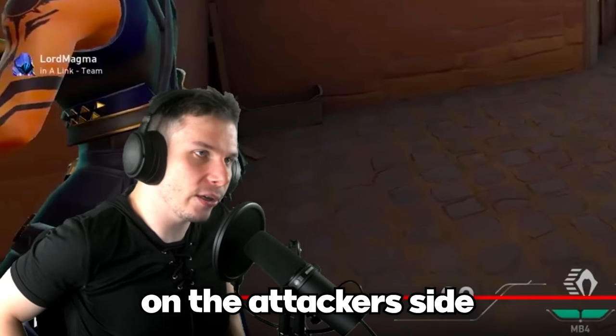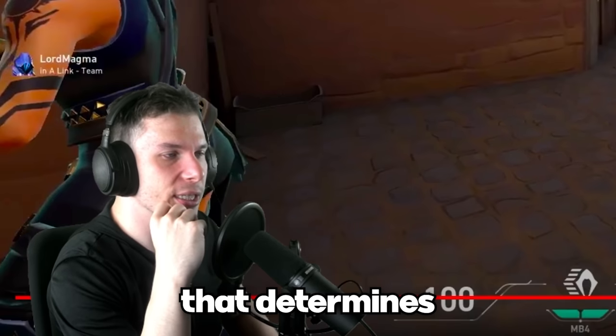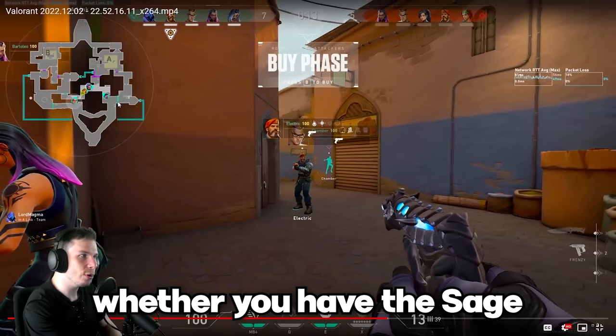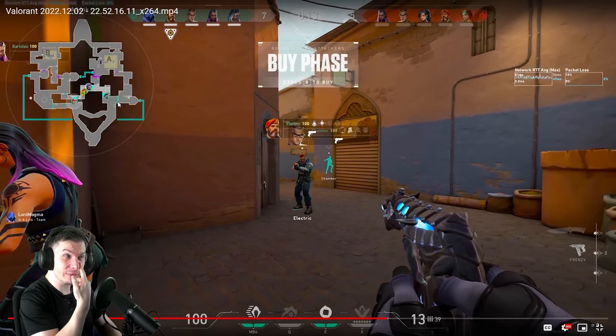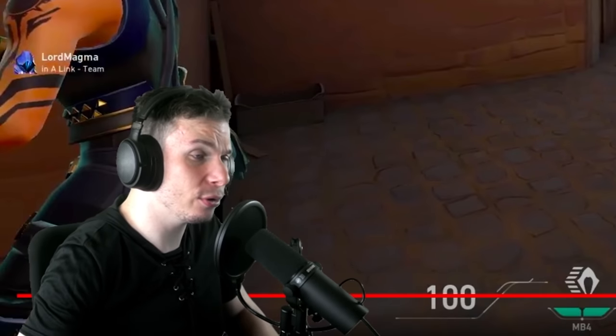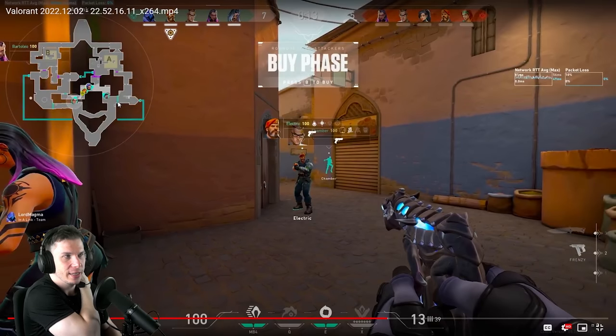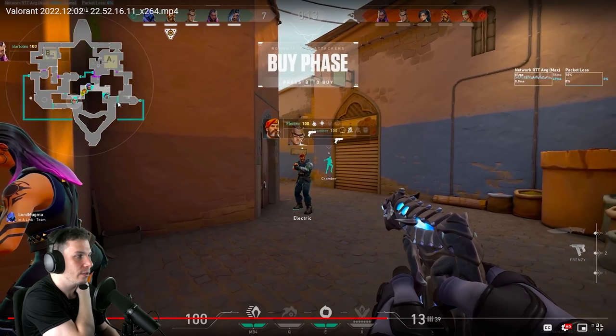In the first round of Bind on the attacker side, there is one huge factor that determines whether you push A site or B site — whether you have a Sage in your team or not. If I don't have Sage, I'm just going to push the B side; it's easier. If I have Sage, I'll push A side. Without the Sage wall, it is way too risky to go for the plant on A and expect your teammates to be disciplined, clear the whole side, take site control. You also don't know which positions enemies love to abuse.